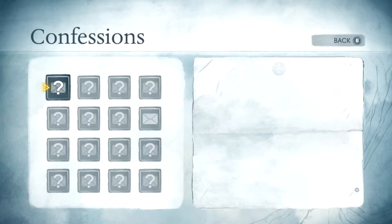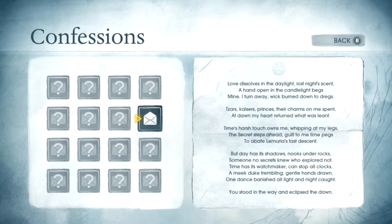Confessions — what is Confessions? 'Love dissolves in the daylight, lost night's scent, a hand open in the candlelight begs mine, I turn away, wick burns down to dregs. Czars, kaisers, princes, their charms on me spent. At dawn my heart returned to what was lent. Time's harsh touch owns me, whipping at my legs, the secret steps ahead. Guilt to me — time pegs to abate Lemuria's fast descent.'